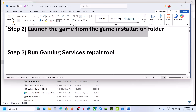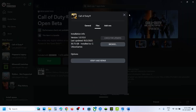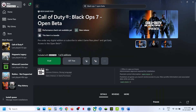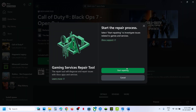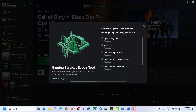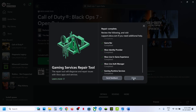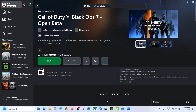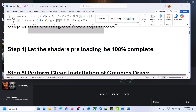Still not working? Run the Gaming Services Repair Tool. Open the Xbox app, click on your profile icon at the top left, click Support, then click Gaming Services Repair Tool, click Start Repairing, and click Yes to allow. This process will take some time. Once complete, close it, relaunch the Xbox app, and relaunch the game.